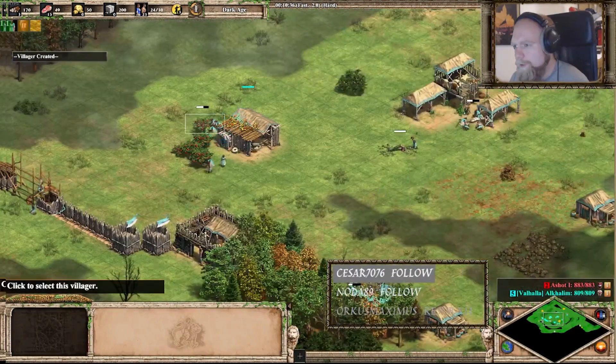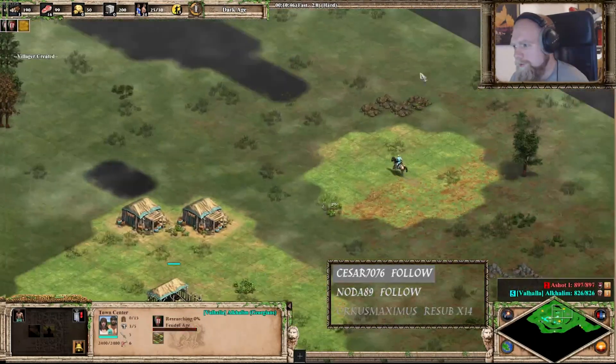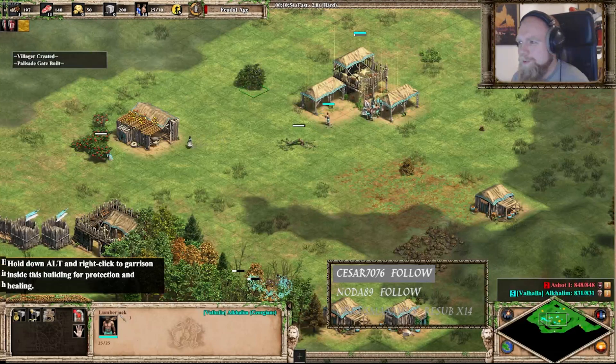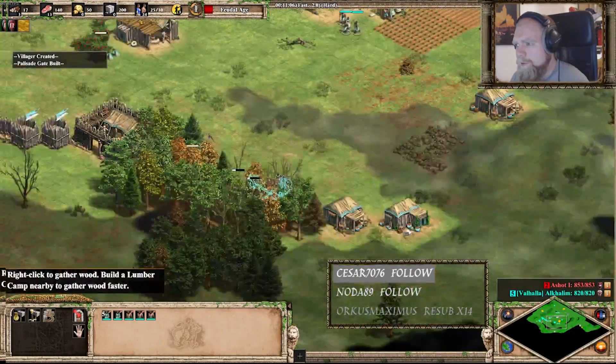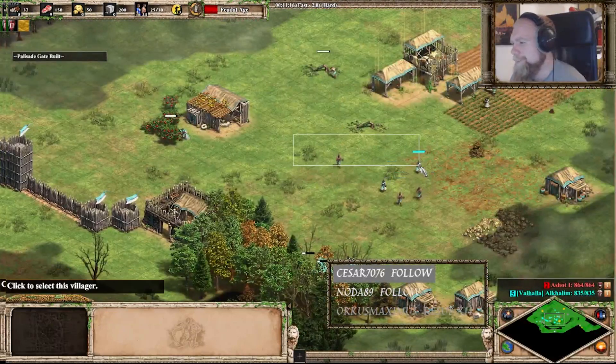Walling in the deer probably not the most wise action. Should've pushed those, but I don't know. Pushing deer — I always feel that it hurts me more than it helps, at least with my micro.